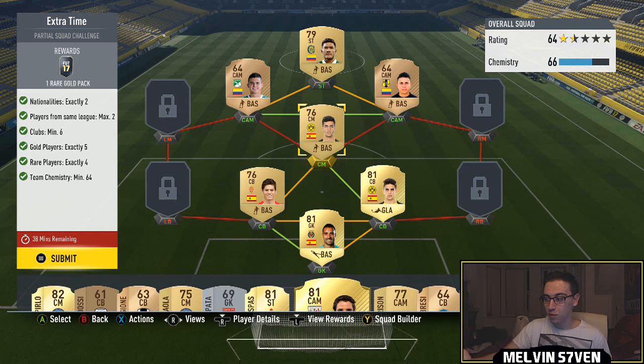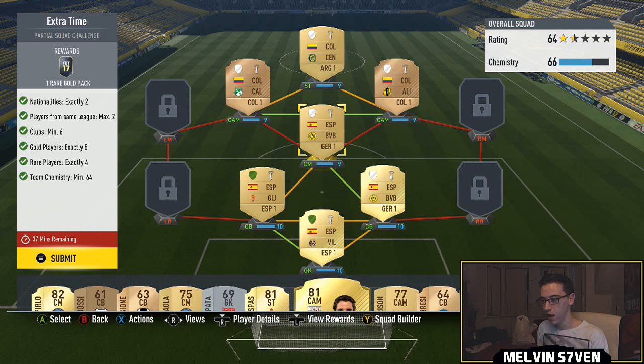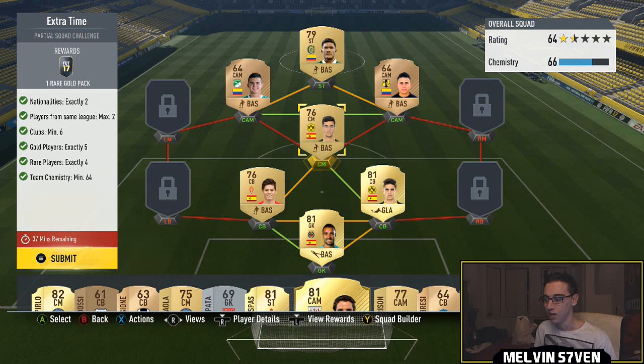What up, Melvin7 here. This was a piss take because there's only one way to get the chemistry without loyalty. As you can see, only two of my players there have loyalty, so that would bring the chemistry from 66 down to 64, which is what you need for this SBC.